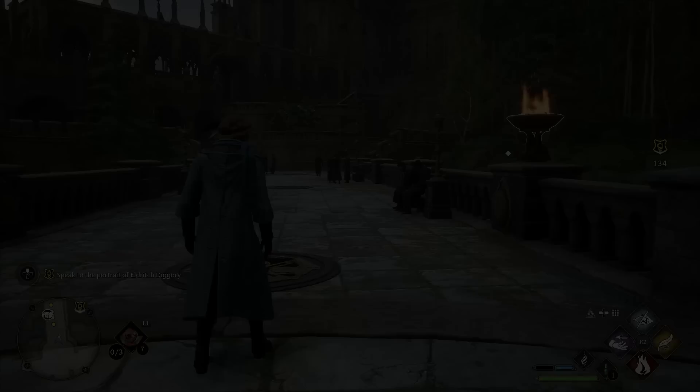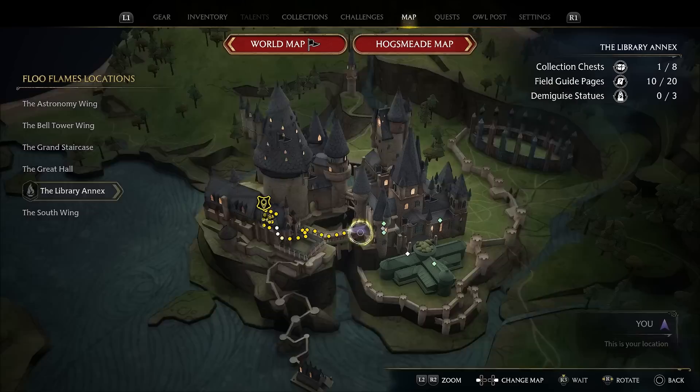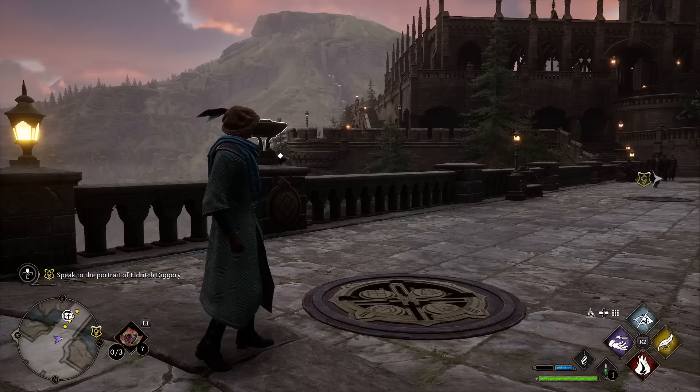There is this puzzle on this bridge, and there's a guaranteed legendary item from completing this puzzle. If you don't know where this is, it is just outside of the Library Annex, and you're going to encounter similar puzzles throughout the world, so it'll be good to go over how this one works.